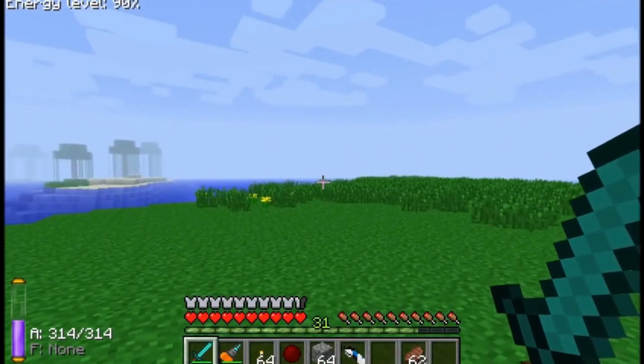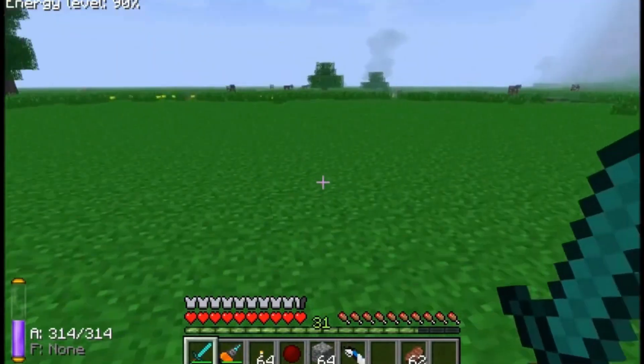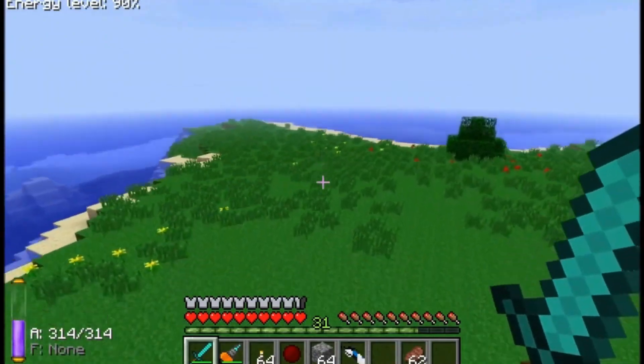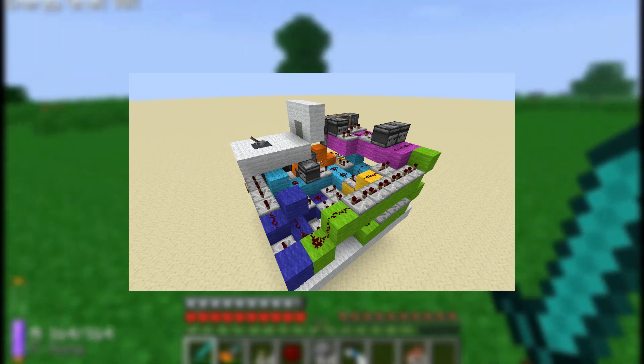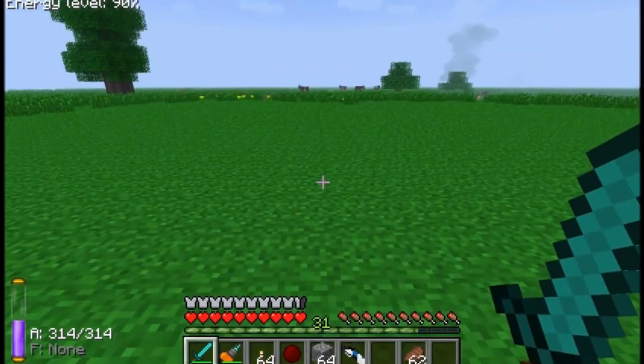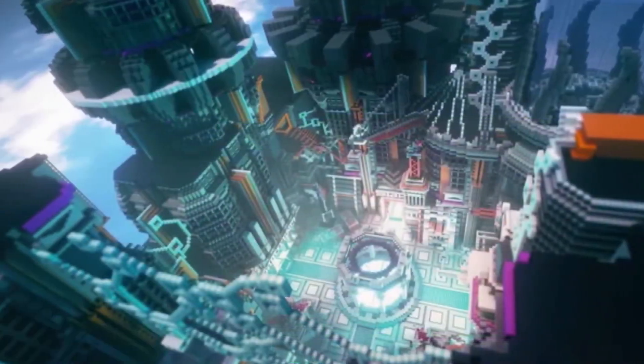6. SciCraft. SciCraft is a technology-centric extension through which you can run several add-on mods that offer new kinds of features like world generation, plants, seeds, ores, etc. It also adds various machines like a fabricator, multi-block liquid storage devices, and fluid forms of dyes. Players who like to build sci-fi machines can use this mod to do so.